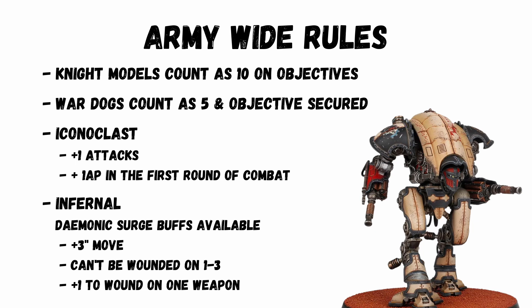There are two main classes for knights to choose from that give them buffs. The Iconoclast gives plus 1 attack and plus 1 AP for the first round of combat. It's great for melee knights but will need a special weapon to take the most advantage of this, now that Titanic Feet have been nerfed.